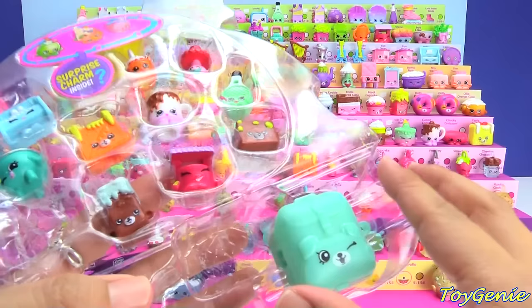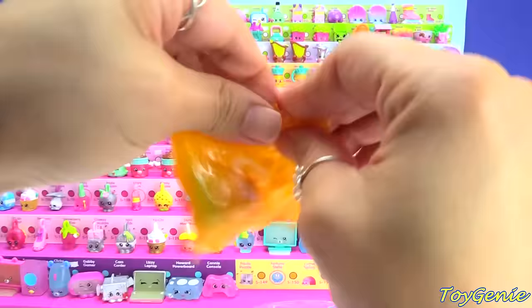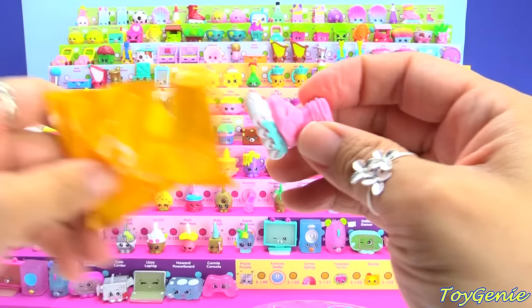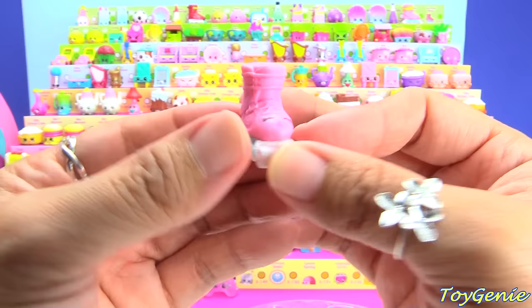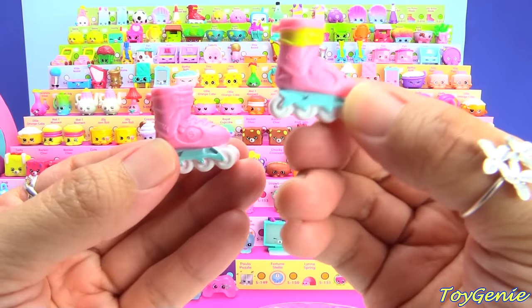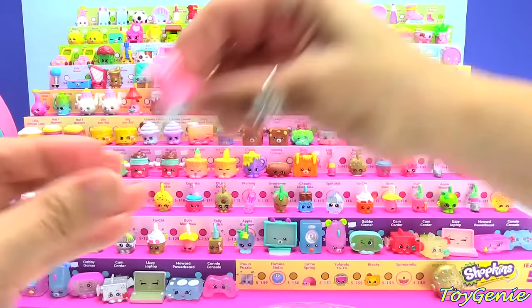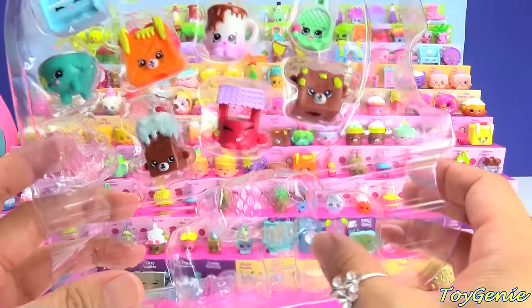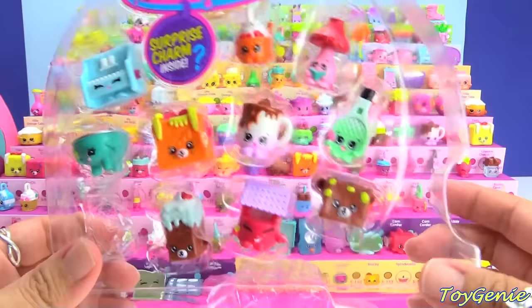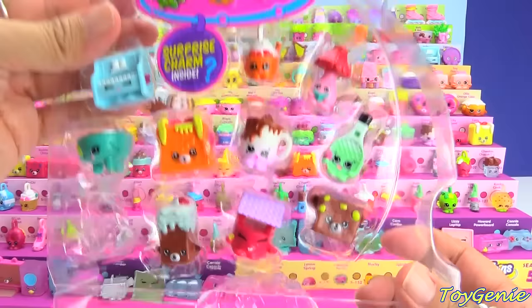Let's open up this one right here. We have Lola Rollerblade — super duper awesome. And this one is different than the one we have up here. The one up on top has the yellow strap, and this one doesn't. I was a little bit worried that I wasn't going to be able to find that very last Lola Rollerblade because she actually came hidden in a blind backpack. But a couple of you guys had actually emailed me and told me which packet to look for it in. So thanks, guys.